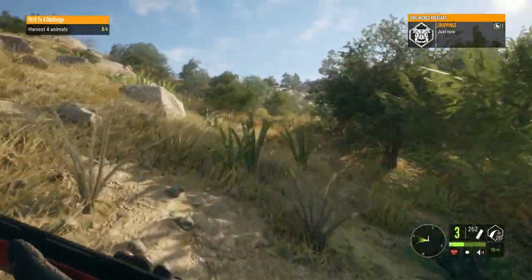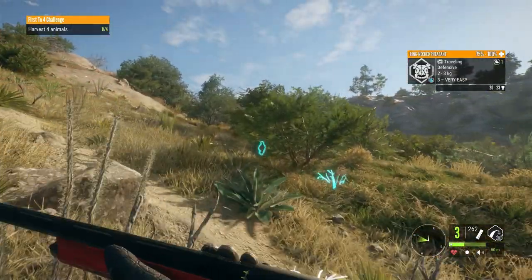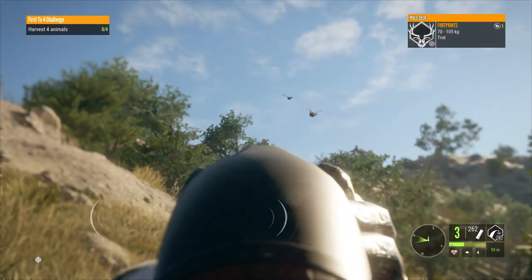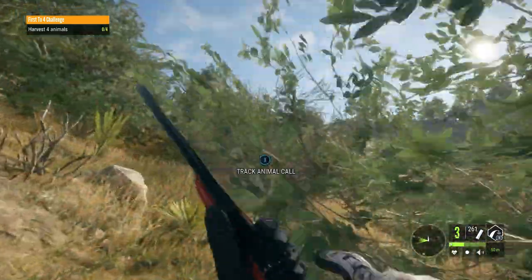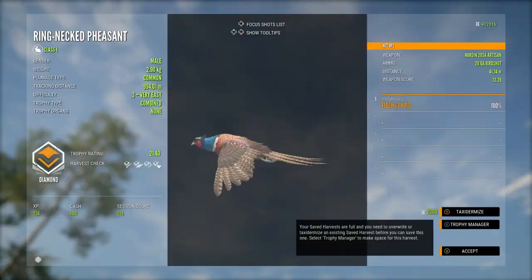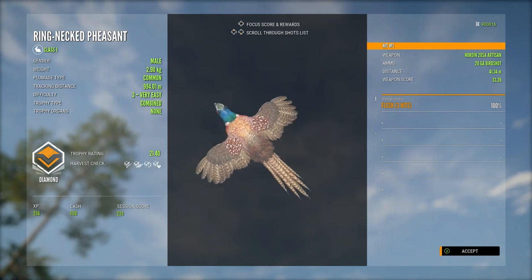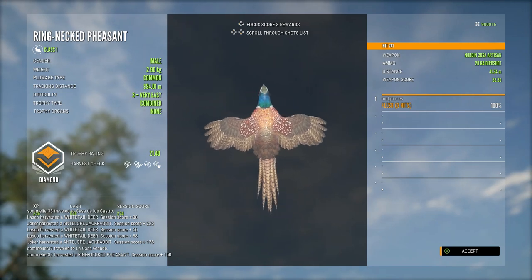Today's video is a selection of highlight clips from the past few days. We're starting off with some small game diamonds on Rancho Del Arroyo, where I came across another level 3 pheasant. I seem to have extraordinarily good luck finding trophy pheasants. I initially spooked this guy and had to track him before finally getting a shot. He is another diamond pheasant at 21.40, when 20.30 is the diamond requirement — a pretty decent sized diamond that I'm more than happy to add to the trophy lodge.